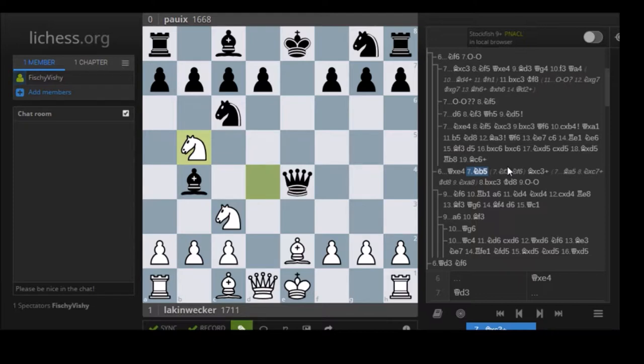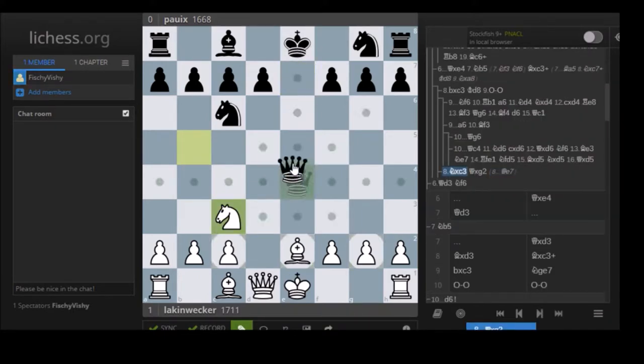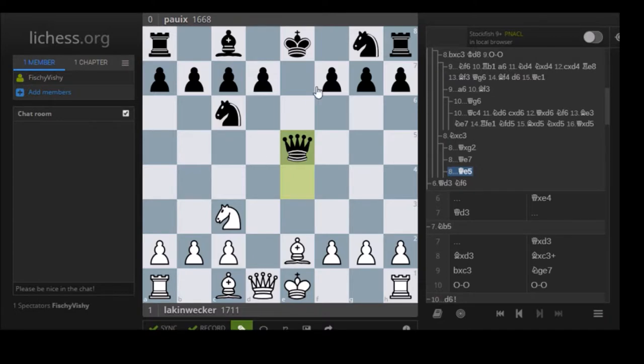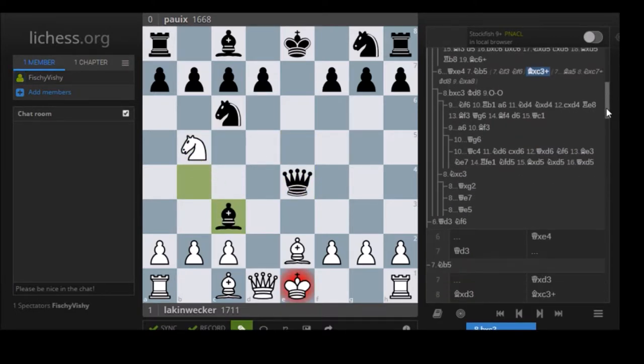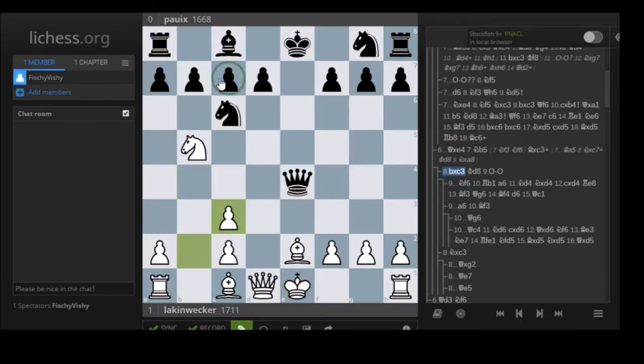After Nb5, maybe Kd8 is possible. But what's usually tried is Bxc3 check, Bxc3. Notice how you take with the b-pawn - it may be tempting to take with the knight and attack the queen, but probably just queen takes, or maybe the queen moves back with Nf6, and you don't get to attack c7. So taking with the knight is very bad. After Bxc3, you're attacking the pawn and there's really no good way to defend it.